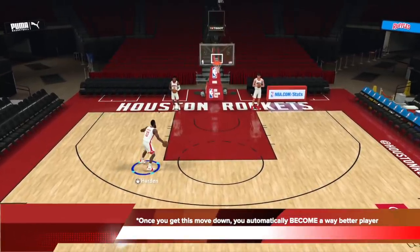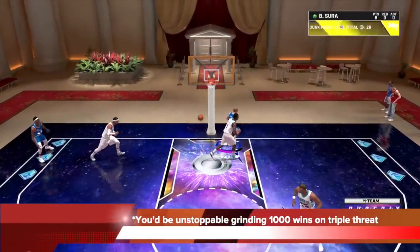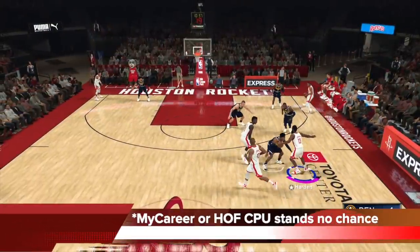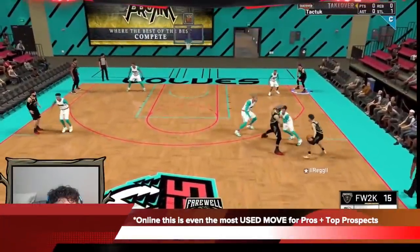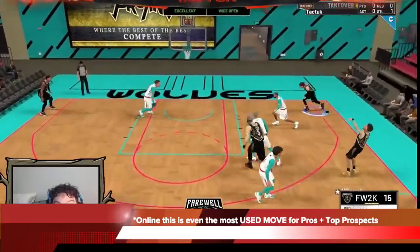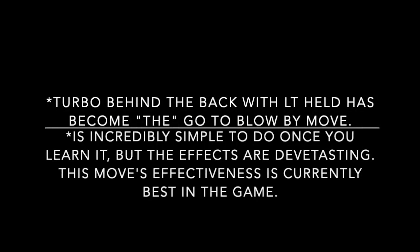With this blow-by dribble move, once you get it down, you'll automatically become a way better player off rip. You'd be unstoppable grinding 1000 wins on triple threat easily. My career or Hall of Fame CPU stands no chance against you when you have this move in your arsenal. And when you take it online, this is even the most used move for professional 2K players and also the top prospects. This move is the one post-patch. It's a very simple turbo behind the back with LT held down in a certain direction, and this move has become the go-to blow-by move of the game this year, especially post-patch. It's incredibly simple to do once you learn it, but the effects are devastating. This move's effectiveness is by far the best in game and it might be the best blow-by move in all of 2K's history.